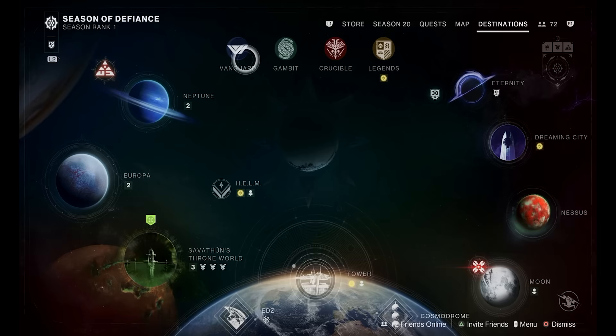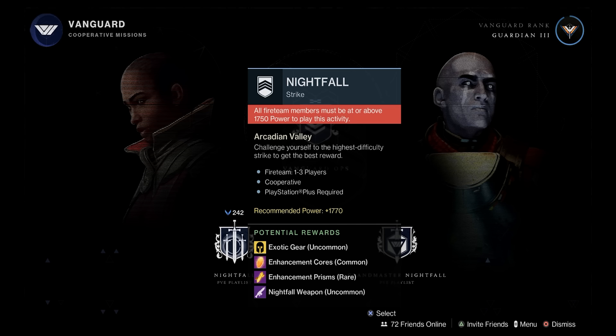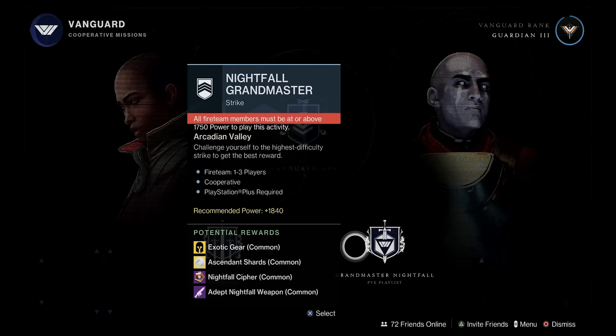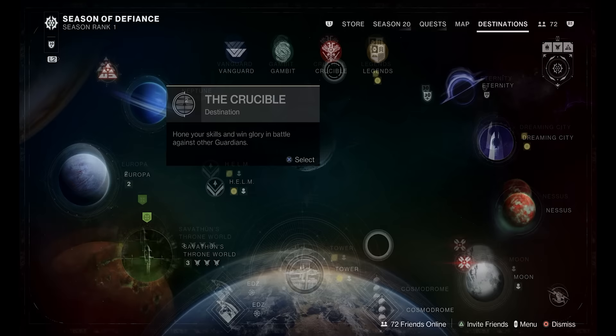In the Vanguard section you have a couple of options. Vanguard Ops is the one you'll probably be playing the most. Nightfall strikes are more difficult but give way better gear at a higher recommended power level. And then there are Grandmaster Nightfall strikes, the most difficult content in the game, but they give you the best rewards. The Legends tab gives you access to some of the older raids, which is pretty cool.